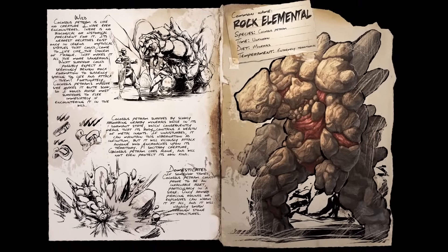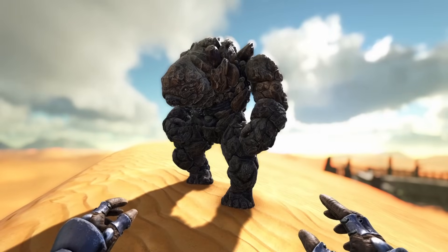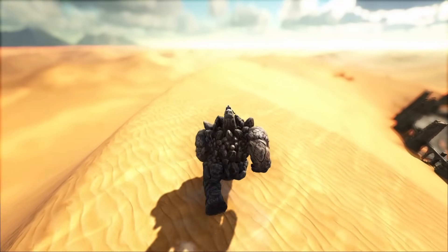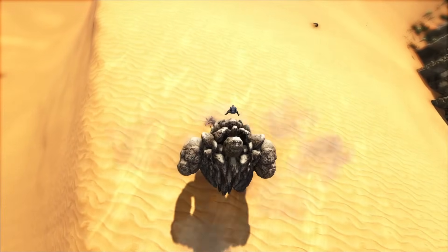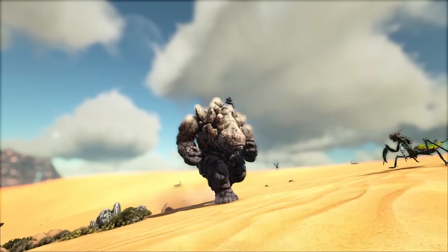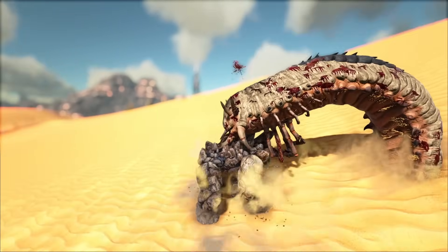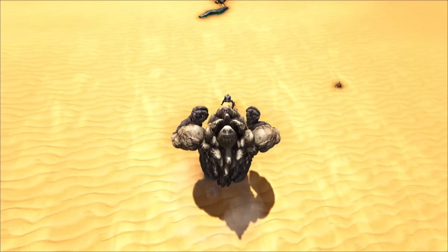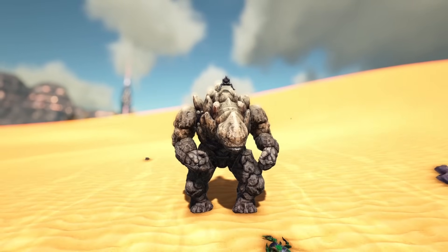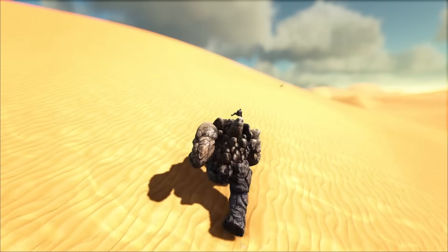Next up we have the Golem. This creature is tamed by shooting cannons into its face, or you can use rocket launchers, but it is a lot harder with that method. Cannon mobility is absolutely terrible, whereas with the rocket launcher you can aim more easily — it's just more difficult to deal enough torpor before the creature dies. The cannon is more of a taming weapon, also used for things like the Astrocetus. It's hard to aim and very expensive, but well worth it as Golems are absolute beasts of Scorched Earth.